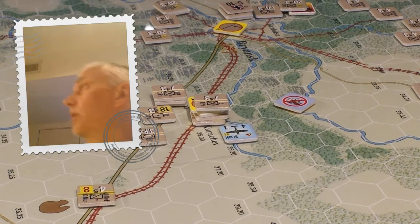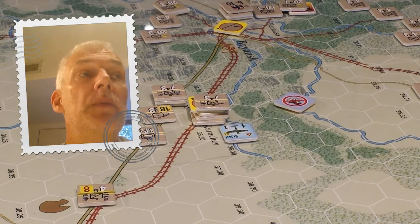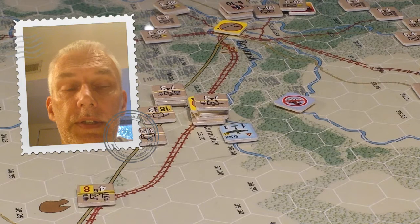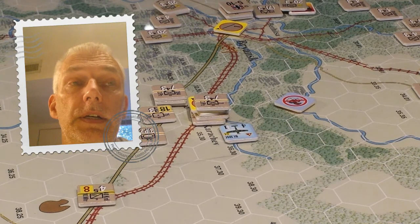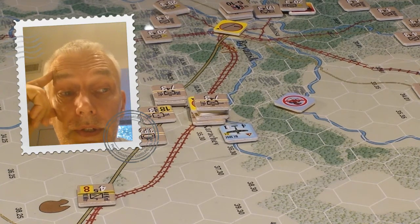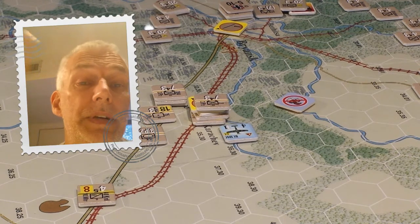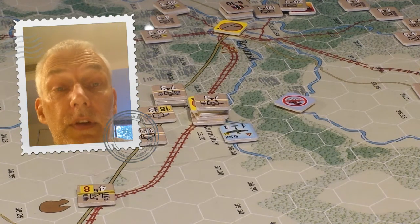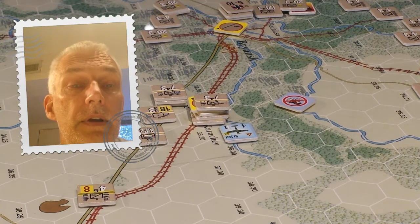The Soviets roll on into — I can't see the turn chart from here — it's the 26th of November, so almost at the end of the November turn. When we get to that point, you may recall way back in November — or December — when we started this exercise, I wrote up an operations plan for the Germans. We had a general plan for the Soviets which was basically just try and hold on to key junctions, which we've kind of sort of done. The Germans played things very differently than perhaps they did historically, and probably haven't made as significant advances, but they've also achieved more on a broader front.